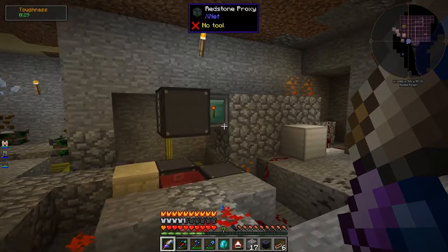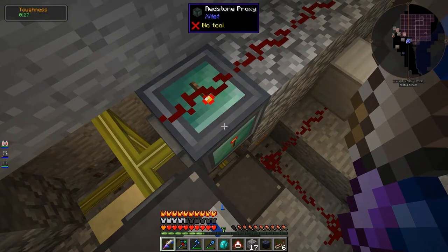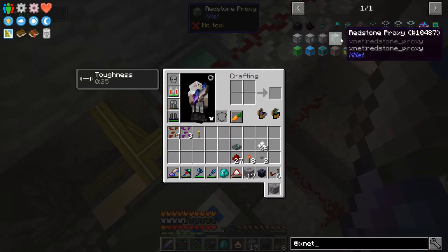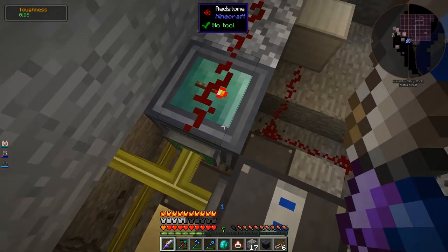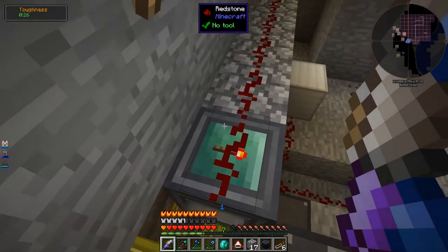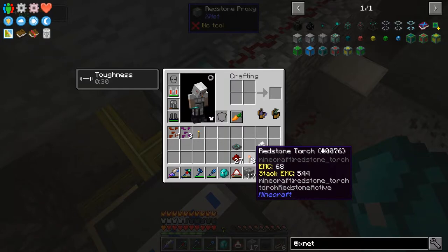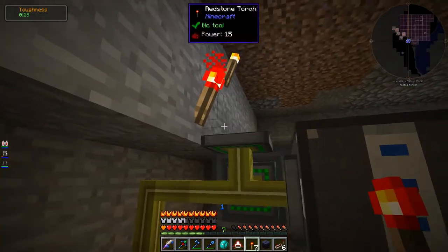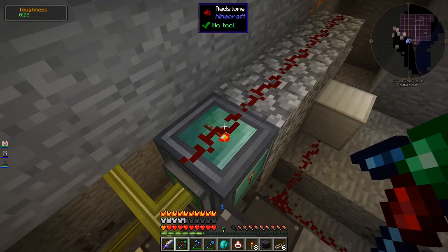We only want to send a pulse to the connector here when we want to drop the seeds. This here, by the way, is a redstone proxy — a block of XNet. It doesn't actually have any function itself; it just reads in redstone and allows the connector to connect to it and read the redstone value. I don't think the connector can read redstone powder itself — it needs the proxy. We've seen it can directly read a redstone torch, but not redstone powder. Hence the redstone proxy — it's just a helper to get the redstone signal into the connector.